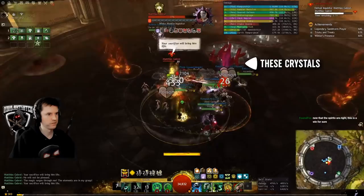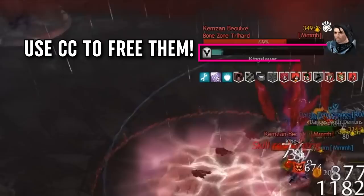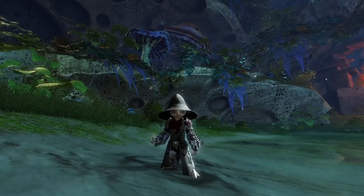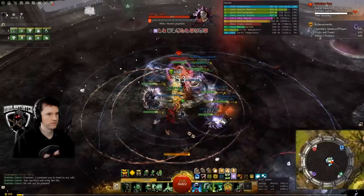The boss will occasionally trap someone in a crystal and do a countdown to their death. You can save them by simply CC-ing the crystal. Note, it is absolutely possible to kill your captive teammate, so unless they owe you large sums of money, you probably should be careful of that. If you don't know what CC is, heaven help me — click the link in the description for a guide on that.